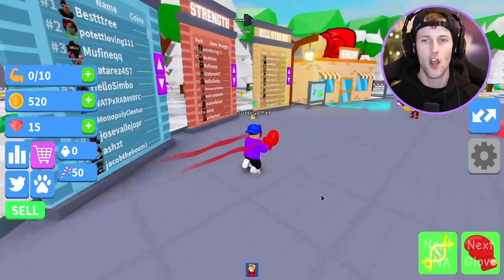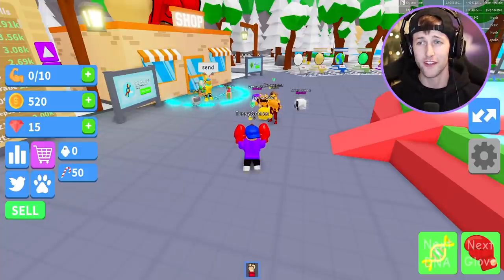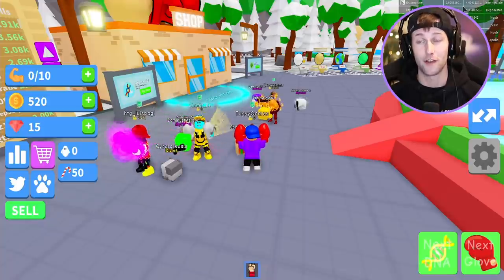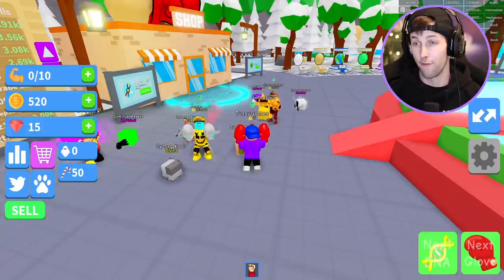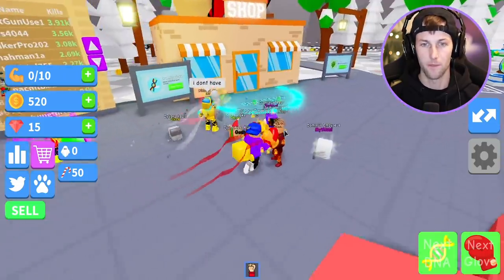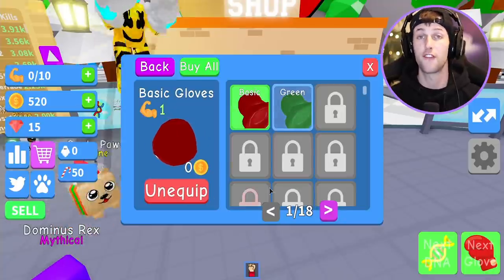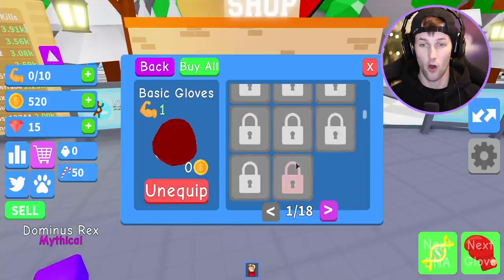Let's go ahead and sell real quick. Now let's see what kind of stuff we need to buy to become absolute masters. Looking at the strengths leaderboard — the person in first has like two trillion strength or something. Even their coins are that strong. We could come in like third or fourth place with 3,000 strength. Let's go over to the item shop and look at the gloves.